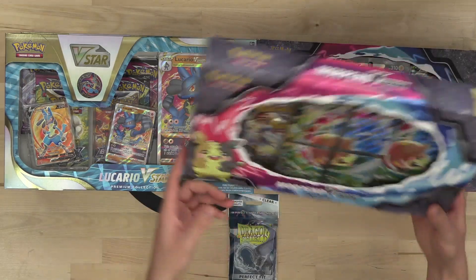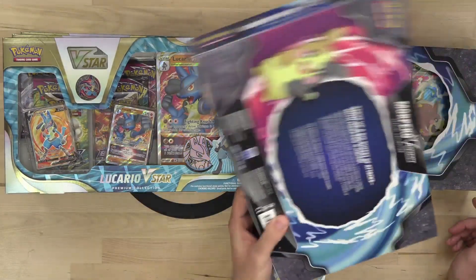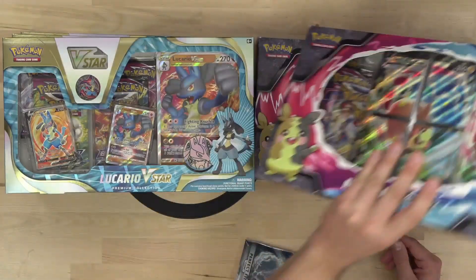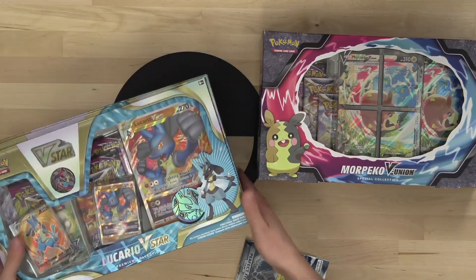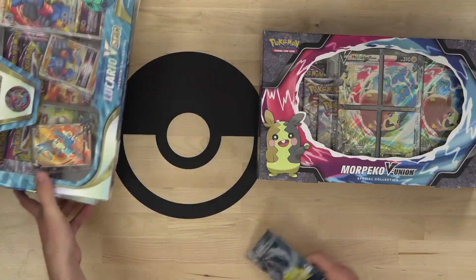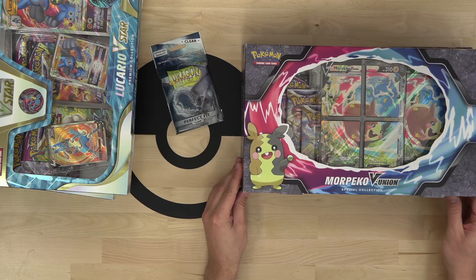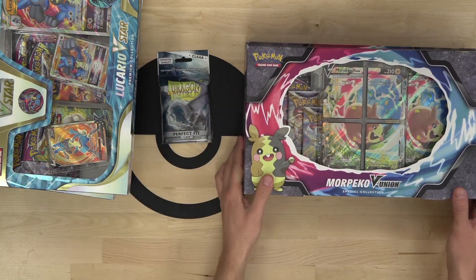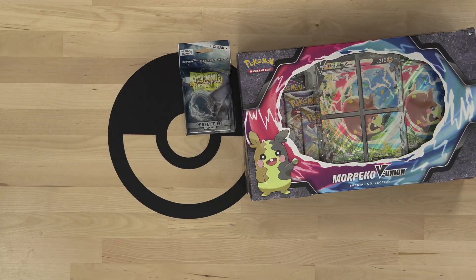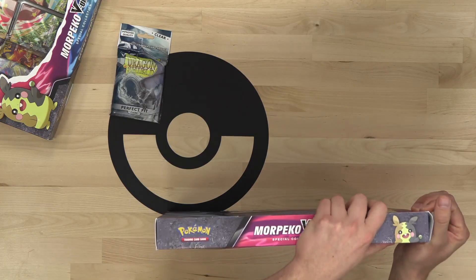First up, is it going to be Morpeco V Union or Lucario V Star? I'm feeling Morpeco first. After opening these boxes, I'm actually going to queue up the Pokemon Trading Card Game Online and build some decks. If you haven't checked out the Twitch channel — twitch.tv/TrickyJim — you're missing out. We're almost at 30,000 followers on Twitch, so thank you to everybody watching. We'll be sleeving our hits in my favorite Dragon Shield Perfect Fit sleeves. Huge thank you to Dragon Shield for providing the sleeves for this tabletop opening.